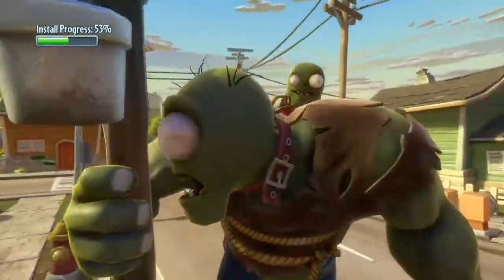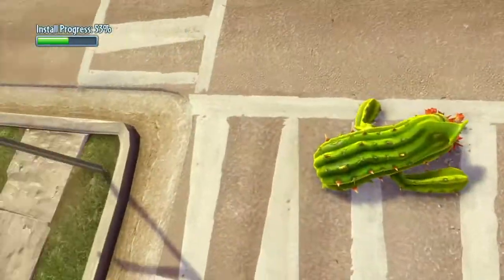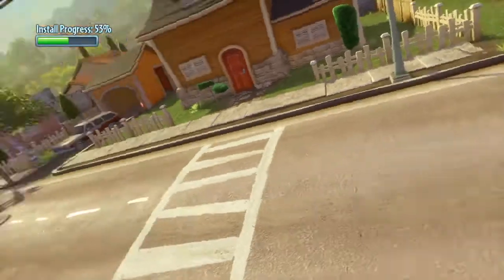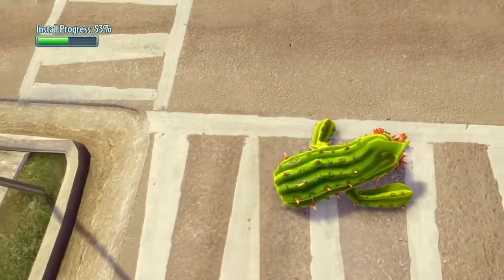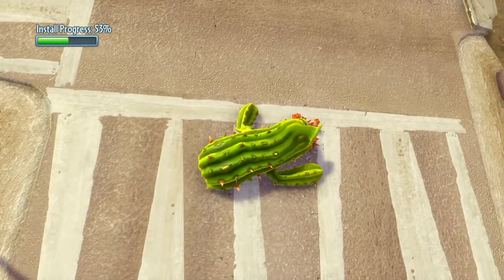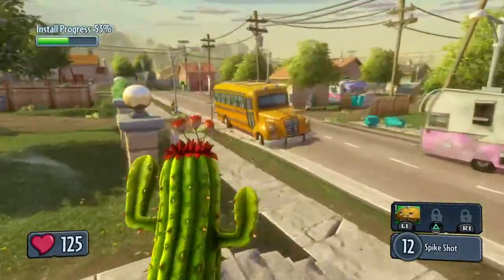Oh yeah, that guy got me again — it's the greenhouse. That's a big dude, look around. Poor little cactus. I like the cactus — I'm probably gonna go back to him and see what we can do, see if we can finally get the big giant down. Alright, where's he at?